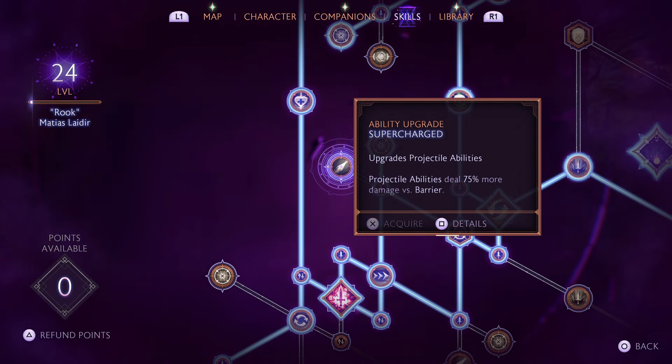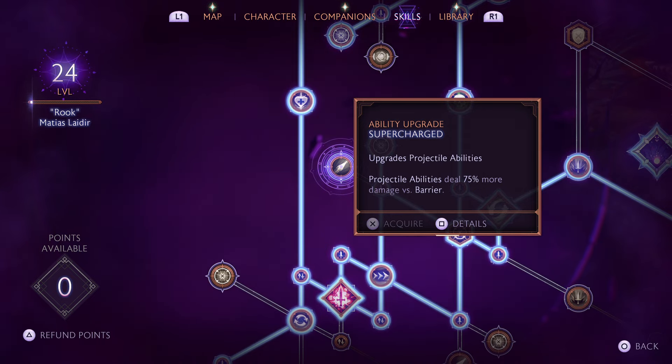And Projectile Abilities — projectile abilities do 75% more damage versus Barrier. Which means if an enemy has a barrier, fire an arrow at them and you're doing extra damage. That's how I usually play my Rogue: if I see an enemy with a barrier, fire my bow at it first, chip out most of that barrier, and then go in for the kill.